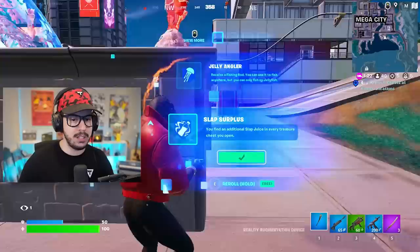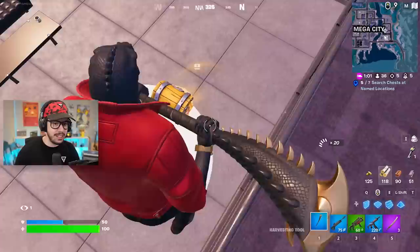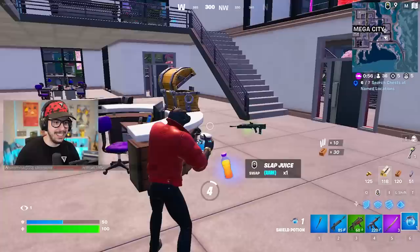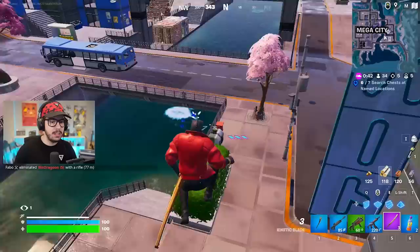Let's get a brand new augment — slap surplus. You find an additional slap juice in every chest. We take those. There's a chest over here — gimme, gimme, gimme. Wait, did I read it wrong? In every treasure chest you open. Are we not considering these treasure chests? I think I got scammed out of my other slap juice. That's a brand new augment, by the way. This city is massive. Found the other slap juice — it was just hidden.